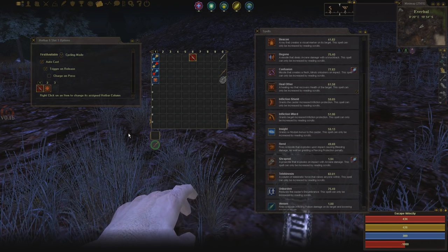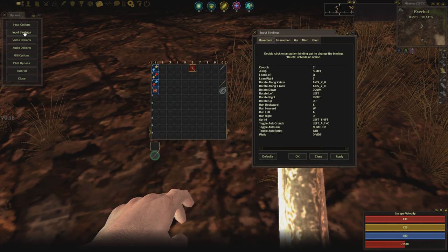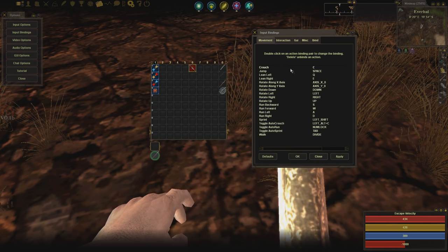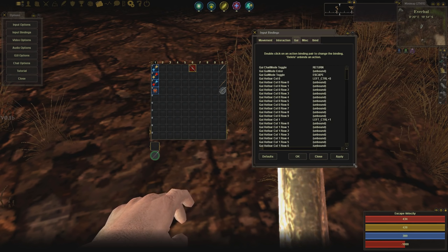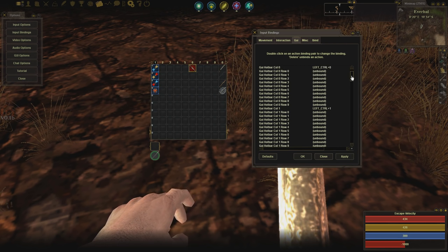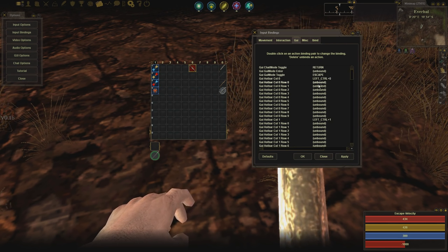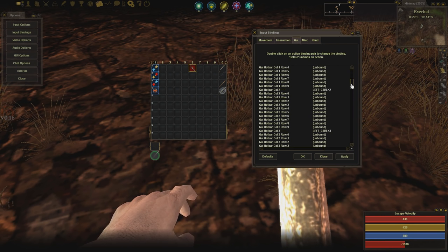Now we're actually moving to binding stuff. Hit Options at the top, then go to Input Bindings. At the top of the screen go to GUI — this menu is adjustable now, so you can make it bigger if you need to. You can scroll down and see every single hotbar that you have, and you can bind whatever you want to any key.